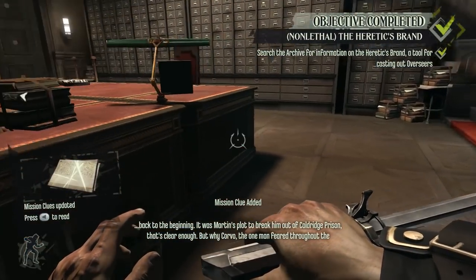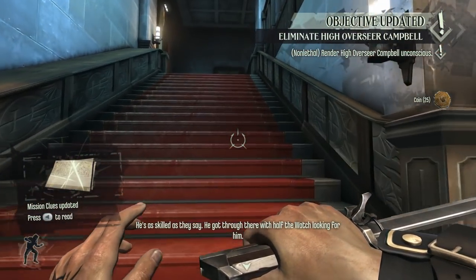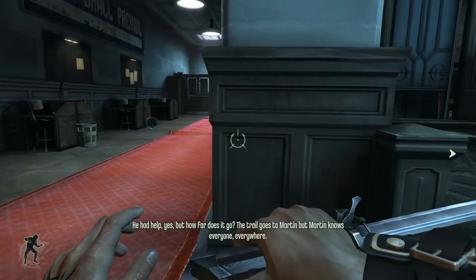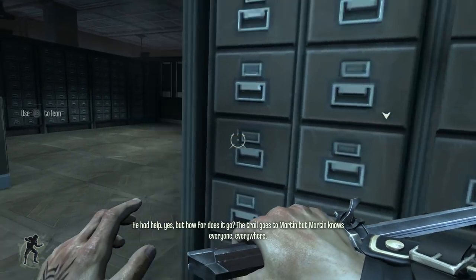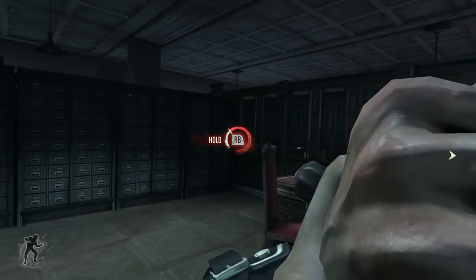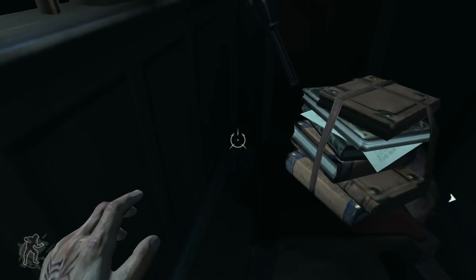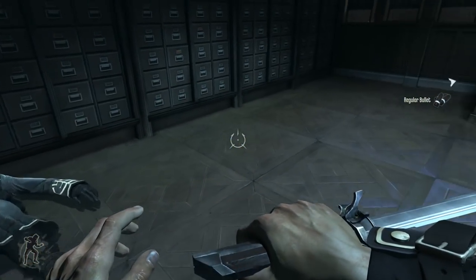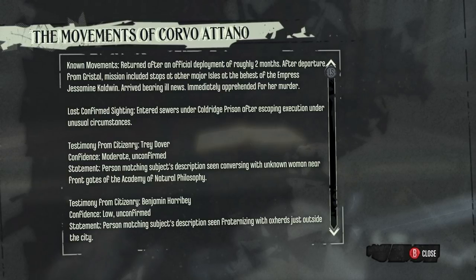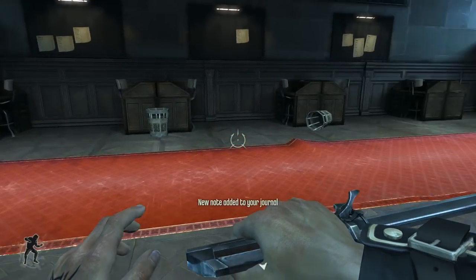The interrogation room here at the office of the High Overseer stands ready for the branding ritual should the need arise — the recipient must be strapped into the interrogation chair, restrained, and the brand applied. The heretic brand itself is to be stored in the same room. That is what we are trying to access — that's the locked door, that's the room where the heretic brand is stored. We now have the knowledge of the branding ritual, but we don't have the brand itself yet.